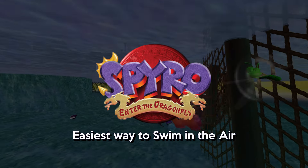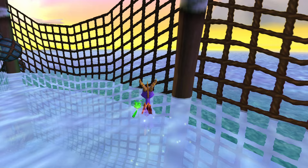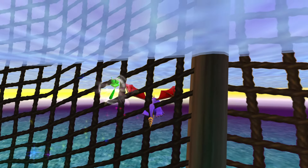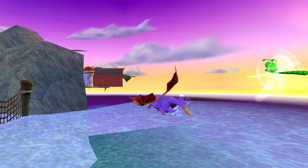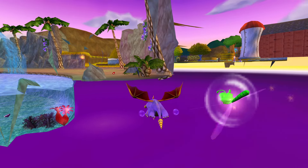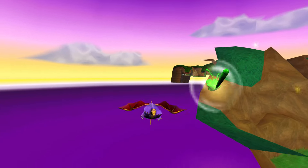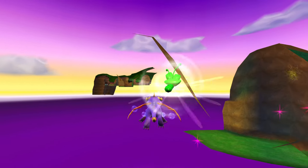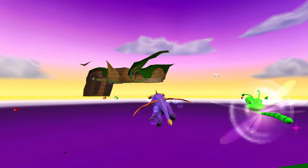Hello everyone, CrystalVisure here and welcome to a brand new Spyro glitch video. This time we are playing Spyro: Enter the Dragonfly and we are doing the Swimming in the Air glitch. Now there are multiple ways of doing this glitch. This is the easiest way in my opinion because all it requires is basically swimming through the right area of the netting and from there you're able to just slip through really easily.